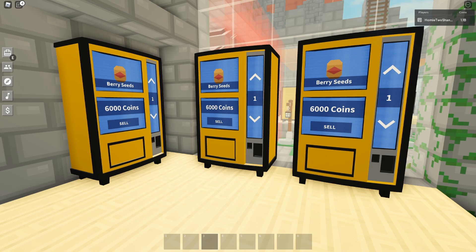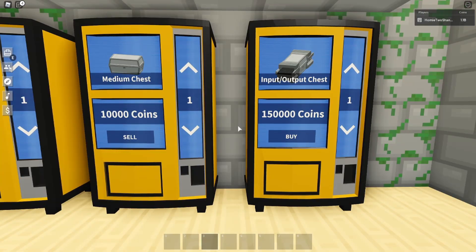For me, I'm buying berry seeds at $6,000 and then selling them for $10,000. The other method I would suggest is the medium chest into an input-output chest. The medium chest you can manually labor yourself by cutting the wood and waiting for the iron in a smelter. Either way you can do it like that, save a little bit of cash, and then sell it straight as the input-output chest and 100% make a lot of cash off this — or you can try to buy medium chests and then sell them in return.